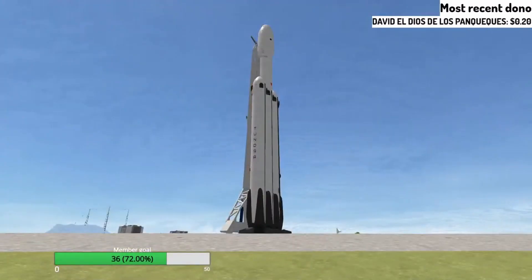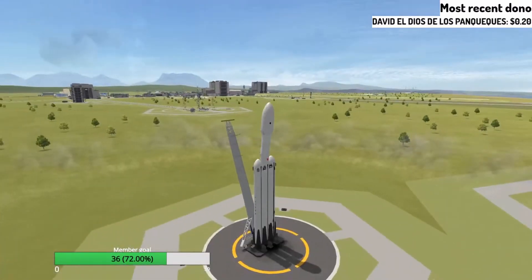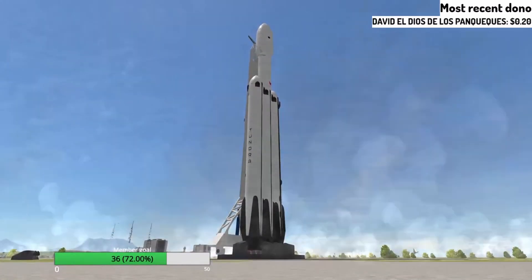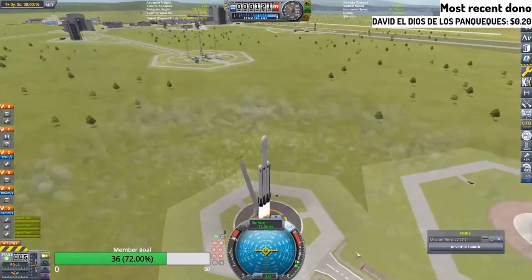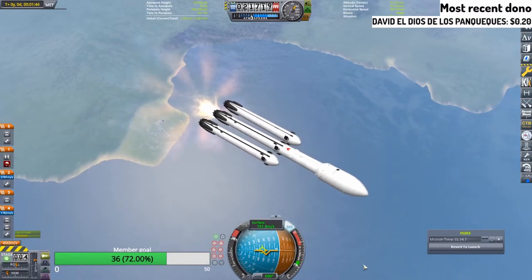Seven, six, five, four, three, two, one. Oops. Three, two, one. Liftoff! I don't know what happened there, but booster engines are cut off. Separation! Black spike!